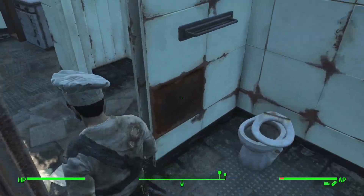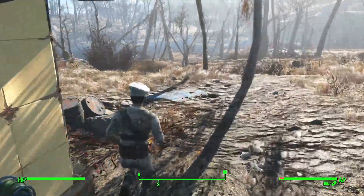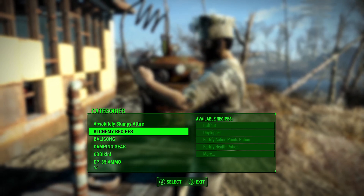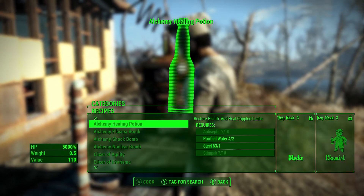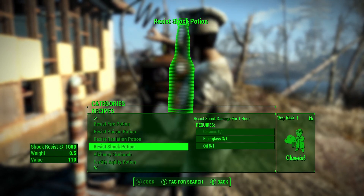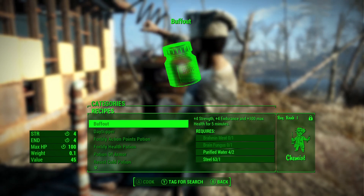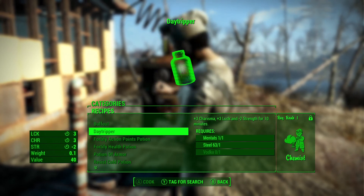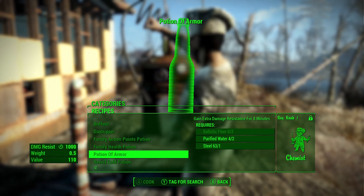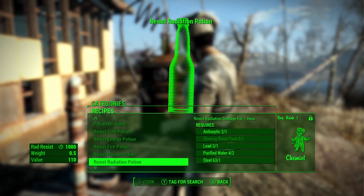Now if we go back to the chemistry bench and have a look, there are the Alchemy Recipes. There are many items that you can make that do different things. You can make a couple of the typical drugs that did not up to this point have crafting recipes, such as Buff Out and Day Tripper particularly. You can also make potions that will fortify certain character attributes or protect you from certain types of attacks for a short period of time.